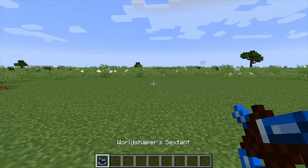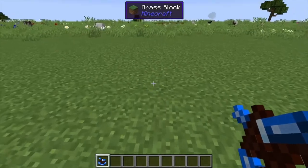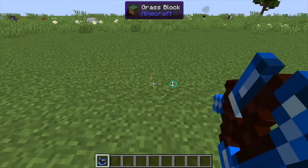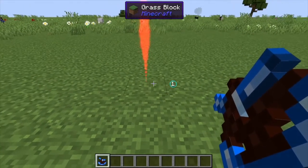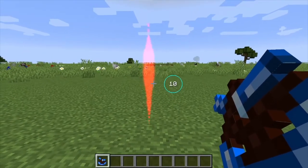Hey, Minecraft Mentor here, and today we're going over the World Shapers Saxon. What this does is allows you to create circles easily in Minecraft. All you have to do is right-click in the center where you want your circle. It gives this little flare animation, and when you start raising up you can see the number is raising with it.